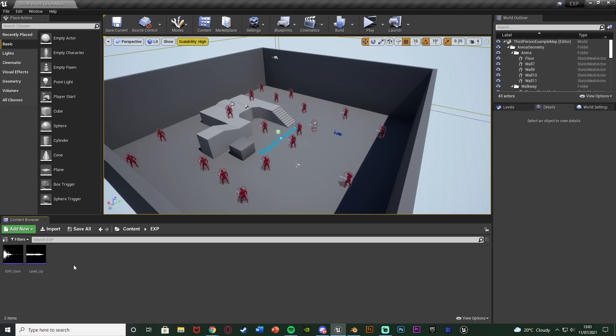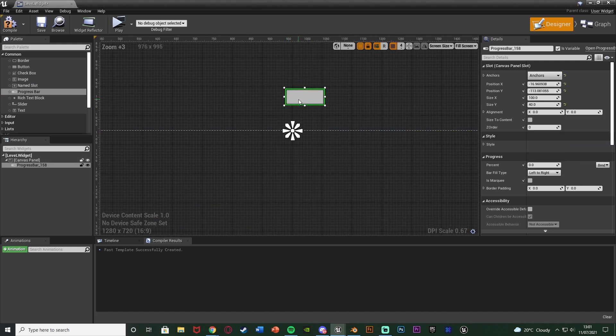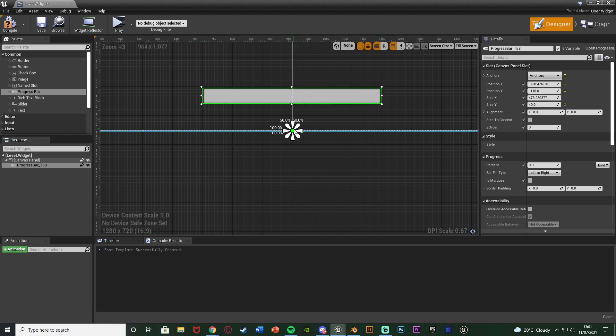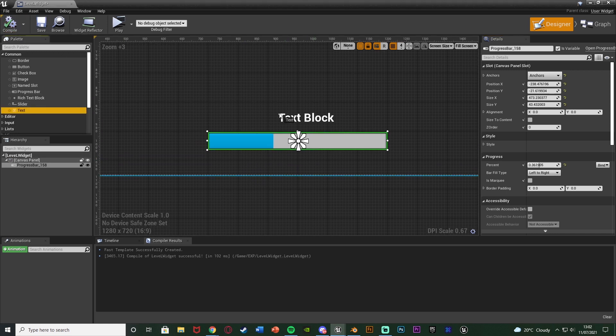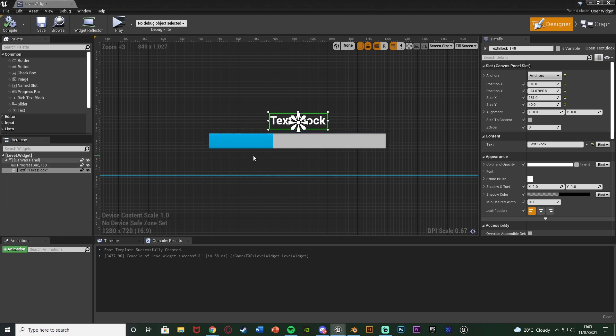Now the player can't see what level they are or how much EXP they have yet, so we need to create the UI. I'll go to content EXP, right click in the content browser, go to user interface, and create a widget blueprint named 'level widget'. I'll open it and add a progress bar anchored to the bottom of the screen, scaling it to the size I want. I'll set the fill direction left to right with a blue color. I'll also add a text element above it to show the current level, then compile and save.